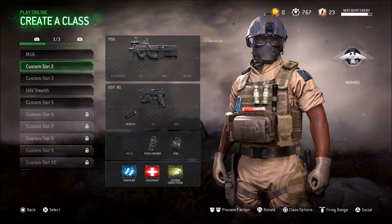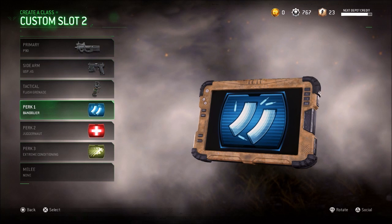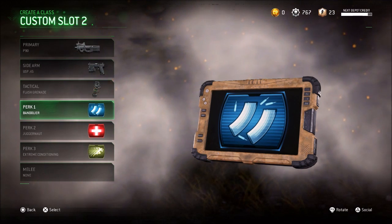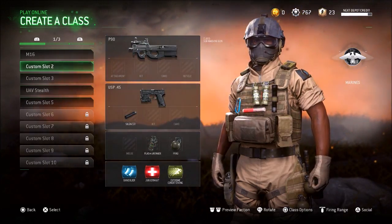And then of course, I got juggernaut with extreme conditioning and I'm using bandolier because I need those extra magazines. When I rush, you gotta slap on juggernaut when you're rushing with the P90 because it doesn't have a lot of damage. So that's why I got all that - it's actually a pretty good class to use.